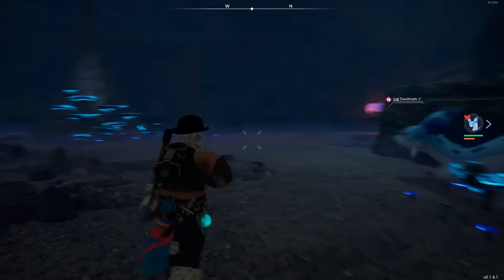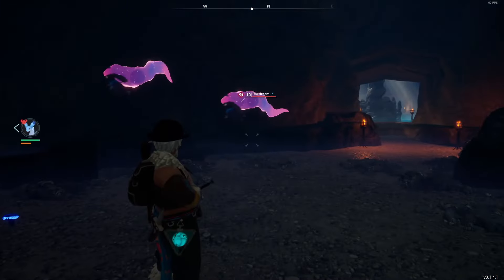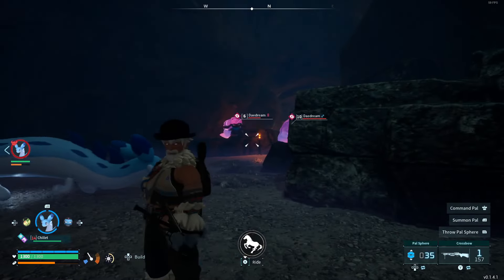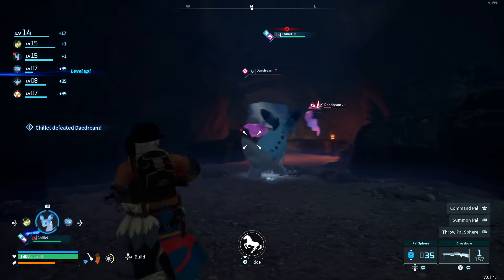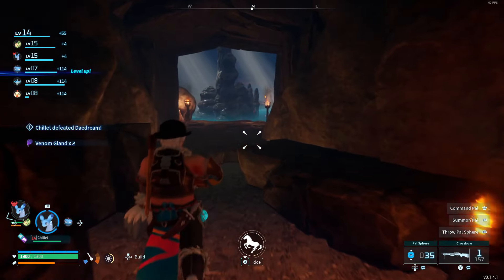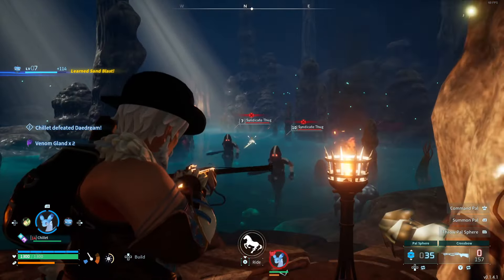I'll do the same thing, sort of stick to one wall and see if we find anything cool. These guys aren't really fighting us but we'll get some experience anyway. Chillet should be able to just rock them. I don't have to do a whole lot really, just fire one arrow in.